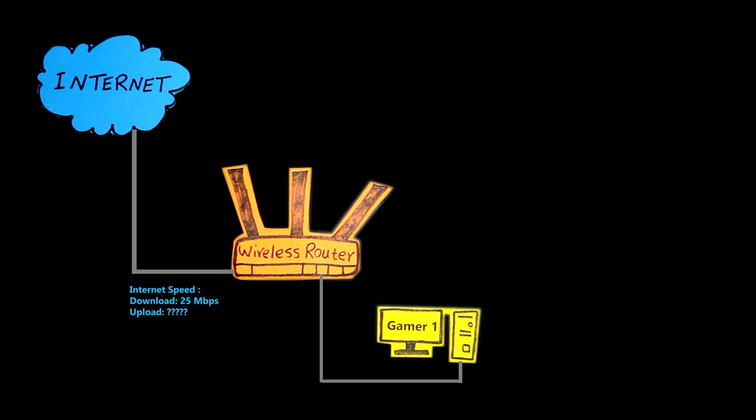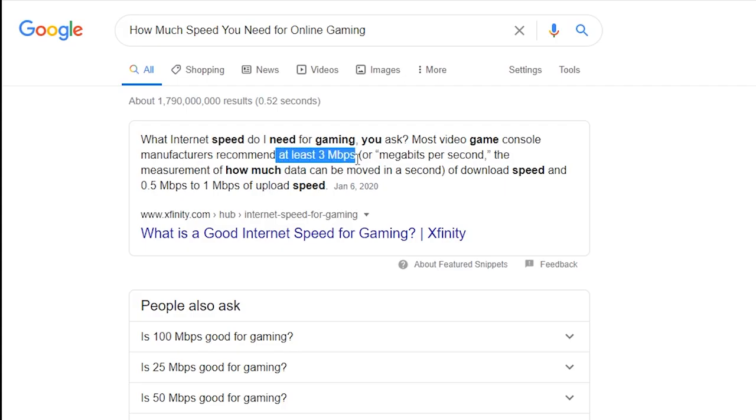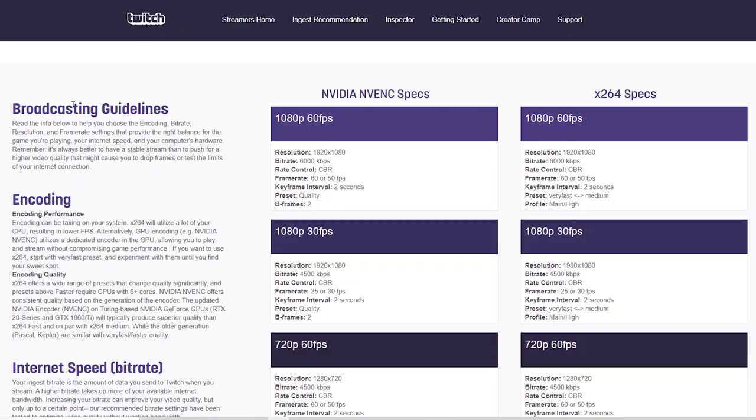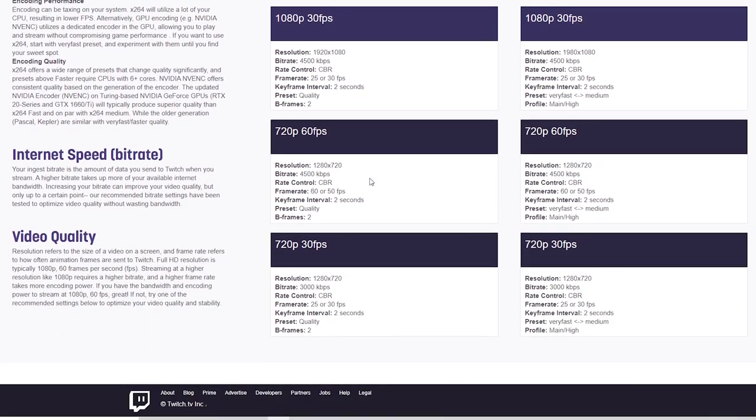As far as upload speed, when I played some online games I barely used anything higher than 0.5 megabits per second. So I should be fine with a 1 megabits per second upload speed. However, if I also want to stream my games on Twitch, then I'd better have a faster upload speed. How much faster will depend on things such as the resolution and frame rate I want to choose. Twitch actually has a useful guide on that subject — link in the video description.